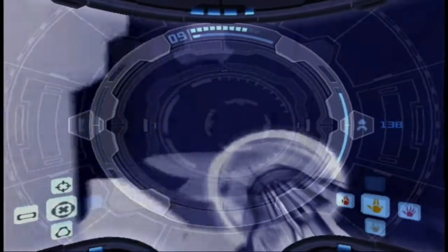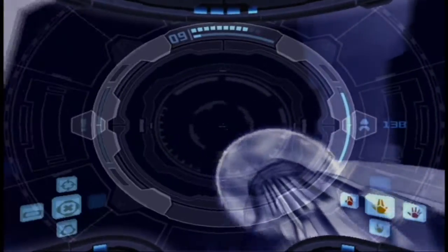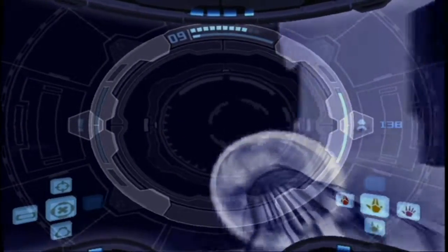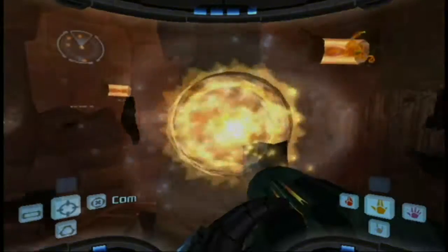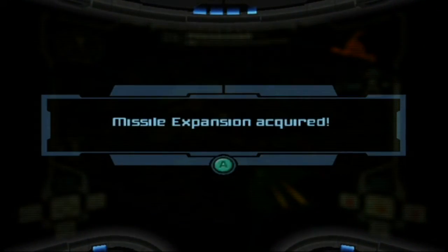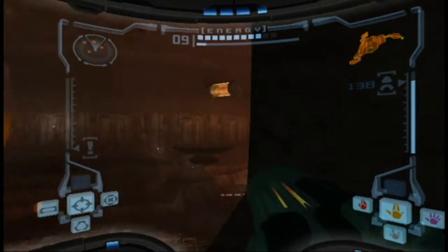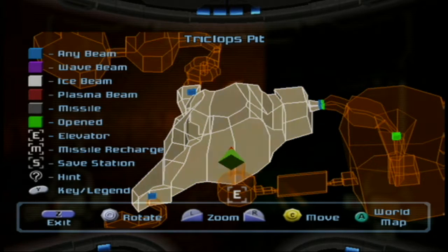Okay, so I'm gonna go this way. There it is, right here. So there's a missile expansion for us. And I believe that was the last pickup we have to get here. Because we just got the missile, Ice Spreader, power bomb, plasma beam.